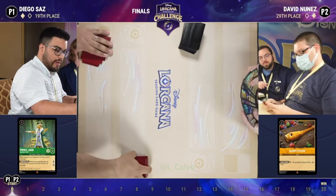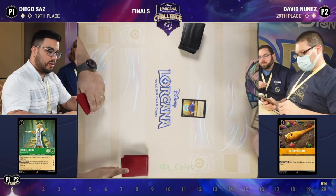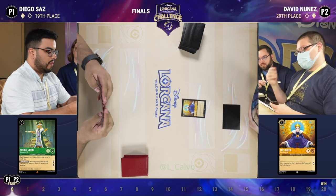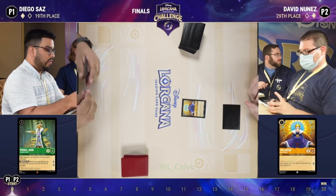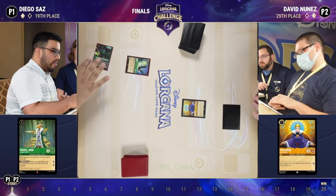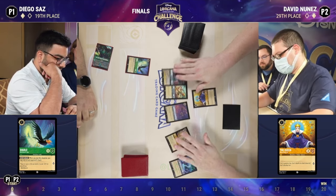A fist bump to get things going — great sportsmanship and camaraderie from the players. We've got a Queen started from David. It's not a singer but does have a shift line into the big Queen. How impactful that was in game one — if they're able to shift one of their really important characters in the first two to three turns they can kind of run away with things.